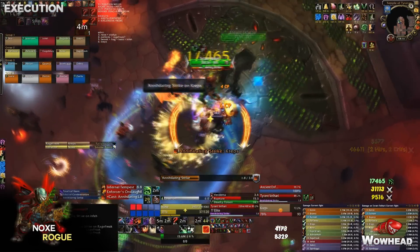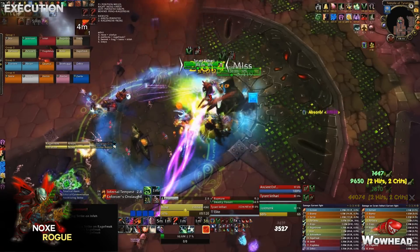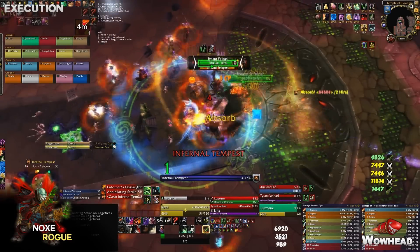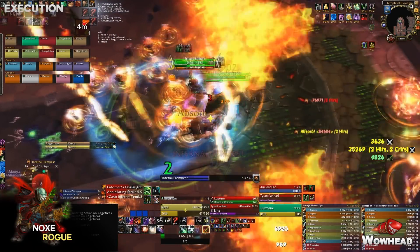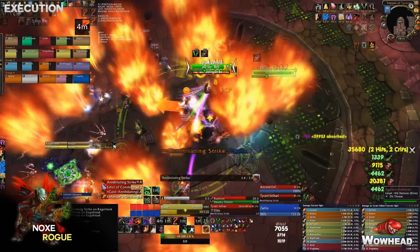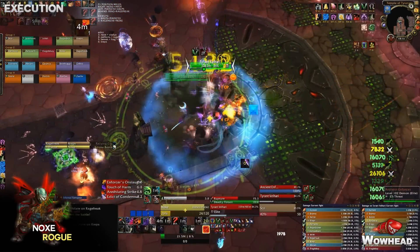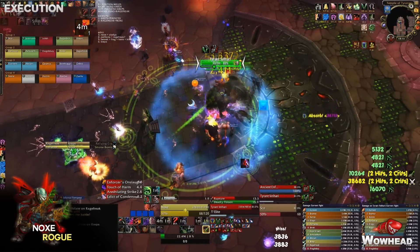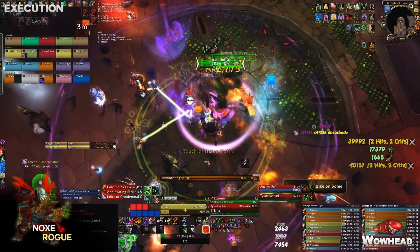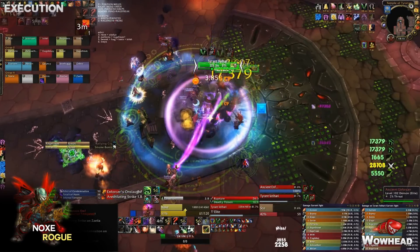Just like in heroic you have phase one, two, and three with different adds spawning in each phase, but the boss casts some abilities throughout the whole fight. First is the Edict of Condemnation — the hammer that comes from the sky and deals a lot of damage in a circle split amongst the people inside it. In Mythic, the player with the debuff gets a 70% slow, making it harder to get into position.